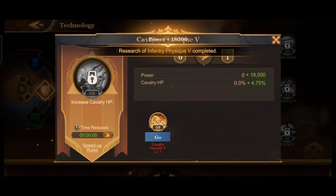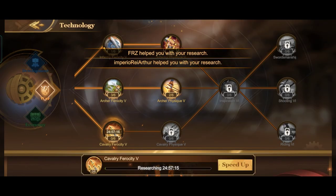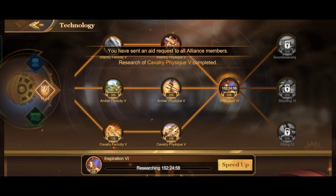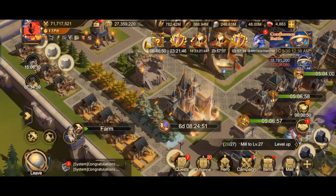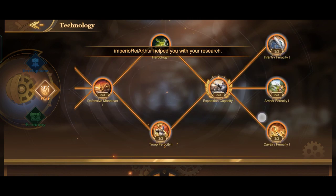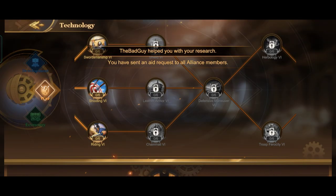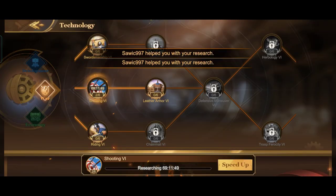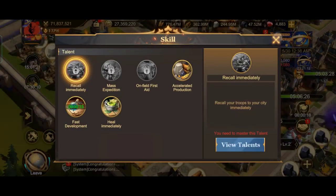I'm going to increase my archer attack as well. Archer attack is very important for increasing damage in Blood and Glory and in the Altar. I'm going to rush and try to get archer attack as high as possible. I only have a few seconds left on the 20% development skill buff, but I still have enough points — I am currently ranked 1.